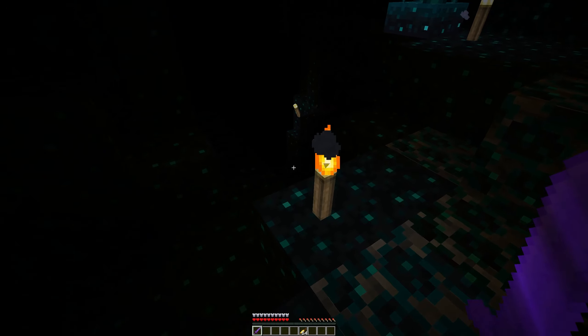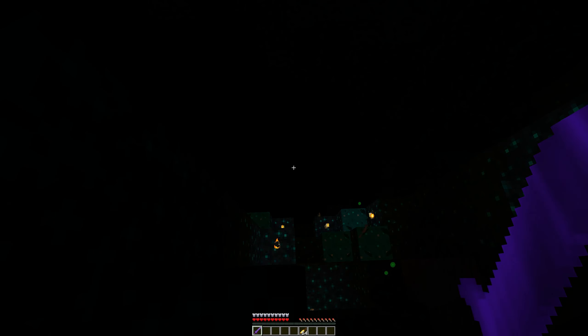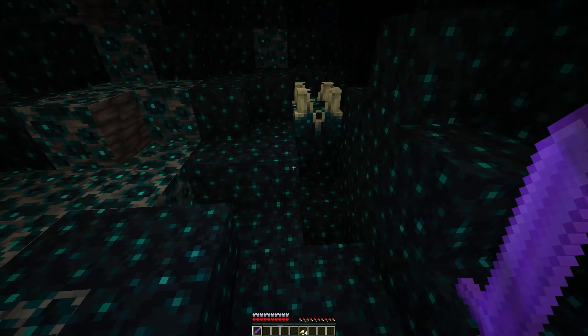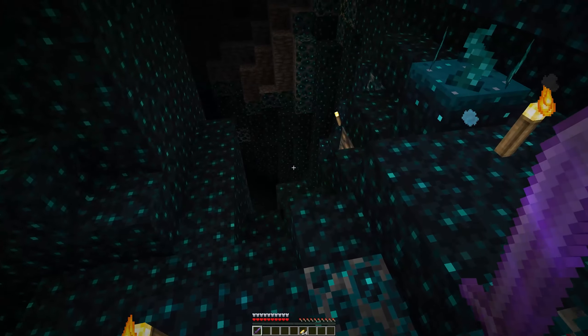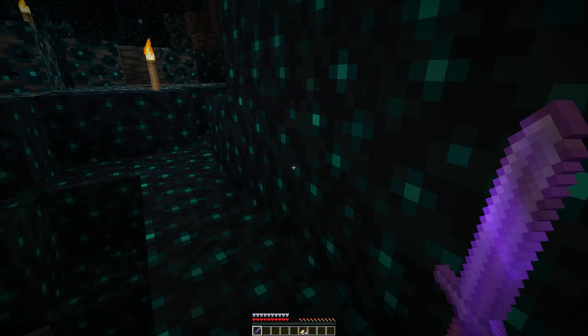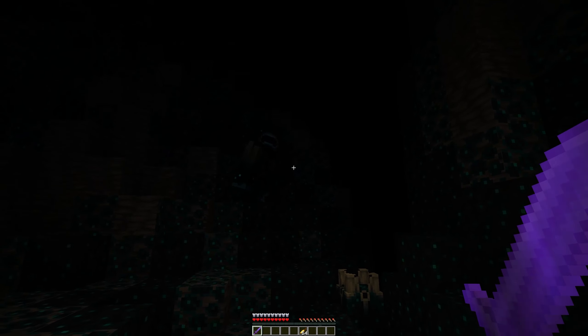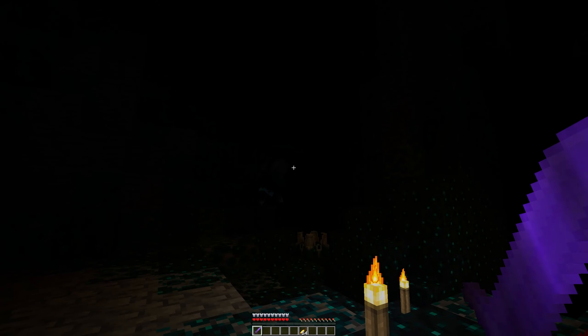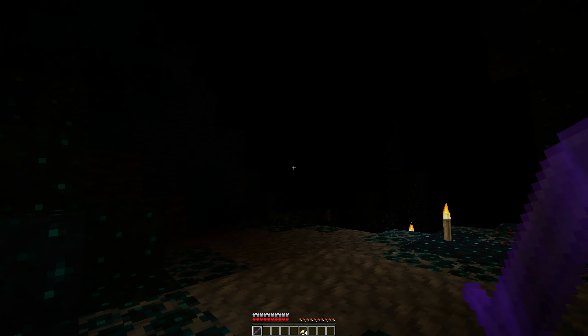This is the Skulk Shrieker block, and it will send out a warning to tell the Warden that you're here. If you jump on it, it sends out that warning. You also get the darkness effect, which negates torches. This is actually my second time here — you can see my loot from the first time. The Warden spawned down below so I didn't actually see him for way longer than I should have.